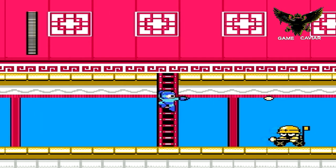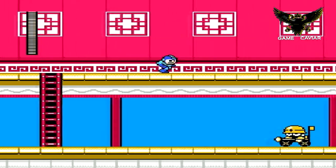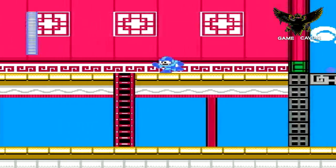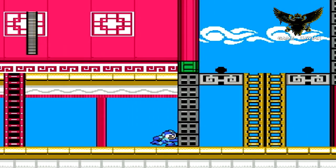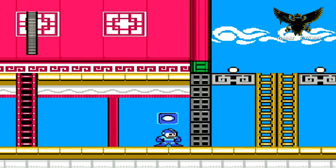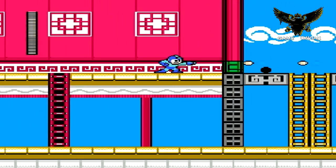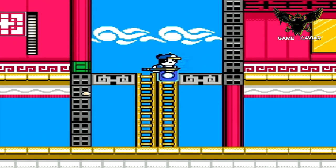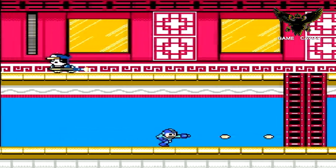Mega Man vs. Street Fighter, Street Fighter vs. Mega Man, whatever you want to call it. This is the Chun-Li level. And this is just like any other Mega Man game. If you played Mega Man before, especially the older games, this is basically it. You have your jump, your shoot. Every time you beat one of the Street Fighter characters, you get a power that you can use going forward in the game. The sound — you can hear it — it's just the same 8-bit sound, the same 8-bit graphics, the same things that you love about the old Mega Man games. It's all in this game.